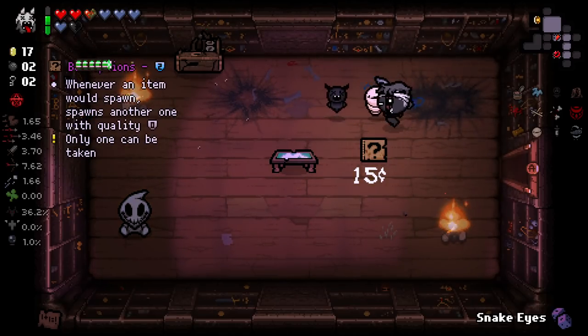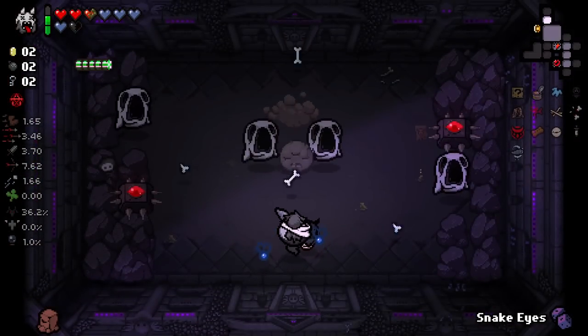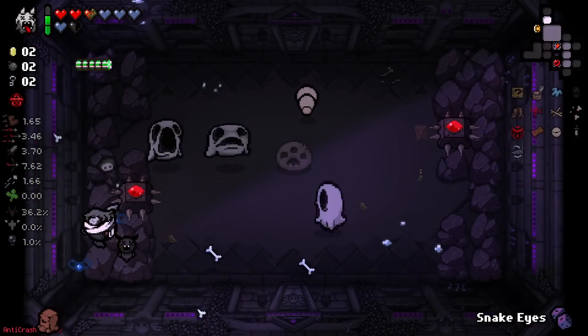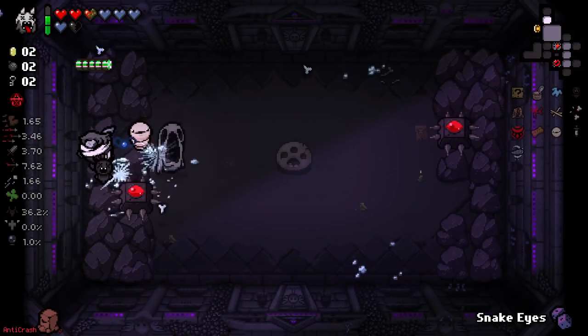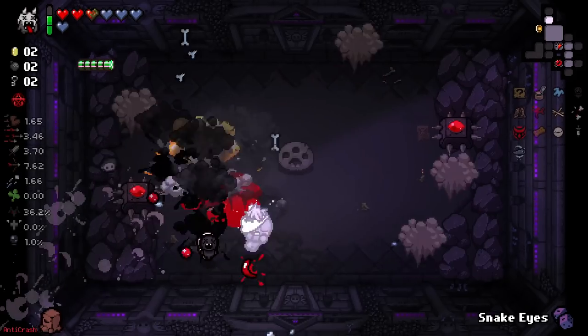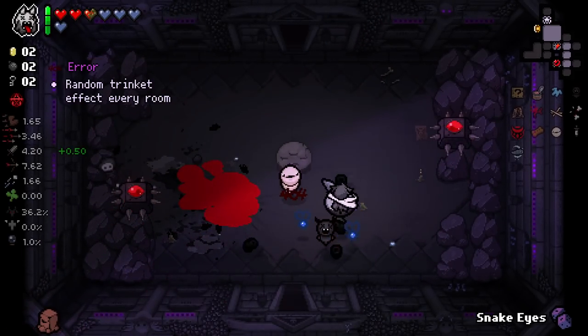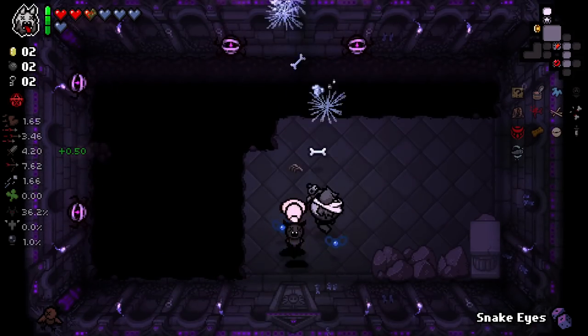The poker table has nothing left on it — okay, I guess I'm grabbing this now. This is a reasonably awful room. We do have Spectral Tears though, so we don't have to worry too much. And then let's pop this — hey, there's the damage up we're looking for! Good.